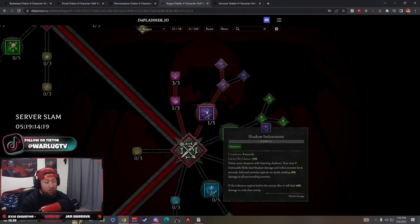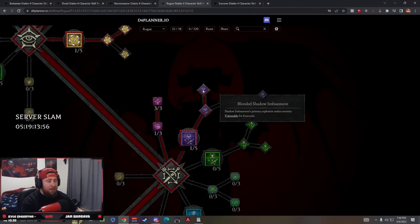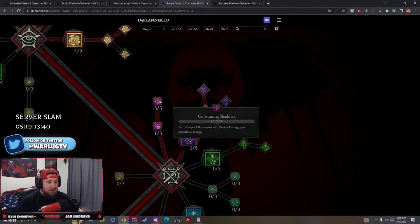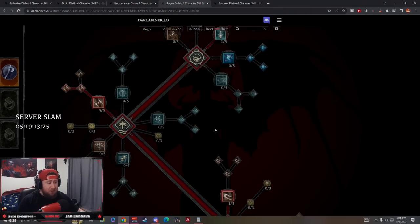Shadow Imbuement imbues our weapons with festering shadows - when the infection expires it deals 40% damage. Enhanced Shadow Imbuement gives 25% increased critical strike chance against injured enemies. Blended Shadow Imbuement: the primary shadow explosion makes enemies vulnerable for two seconds, setting off a chain reaction to blow up multiple enemies at once. Passive points in Shadow Crash give a 10% lucky hit chance to stun, and three points in Consuming Shadows lets us gain 30 energy back when we kill an enemy with shadow damage.